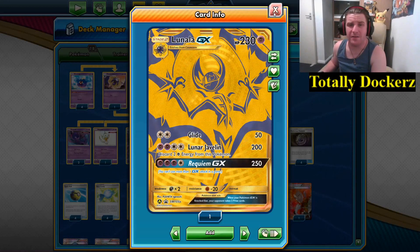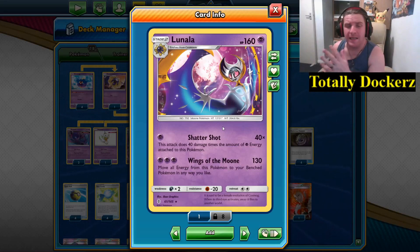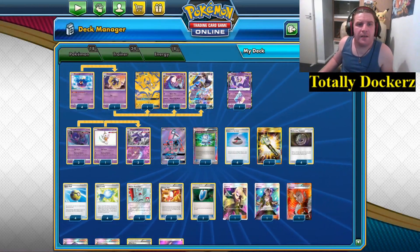We're also playing the Lunala from Guardians Rising — the one from the Lunala theme deck. Its Shatter Shot attack costs a single Psychic Energy and does 40 damage times the amount of Psychic Energy attached, so it builds up: two energy is 80, three is 120, and so on. Wings of the Moon costs three energy for 130 damage but moves all energy from this Pokémon to a benched Pokémon, which syncs really nicely with Lunala GX.